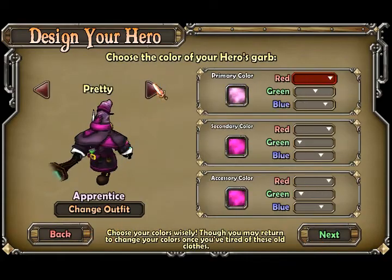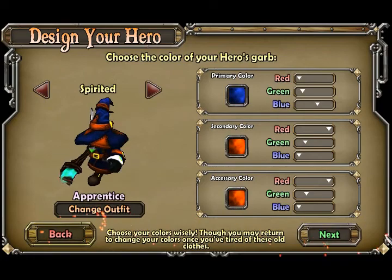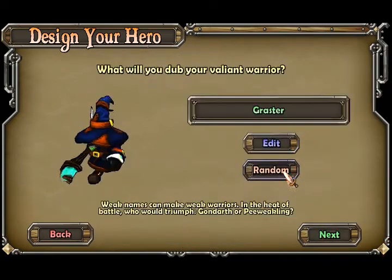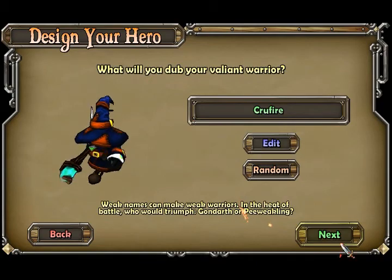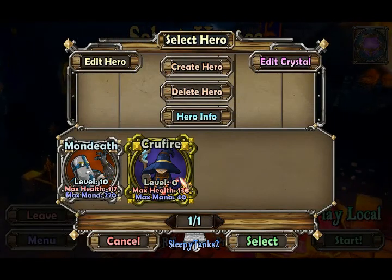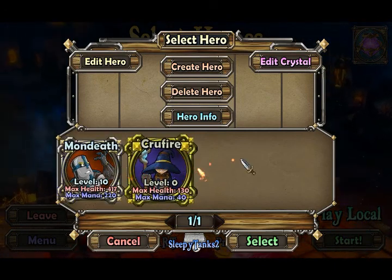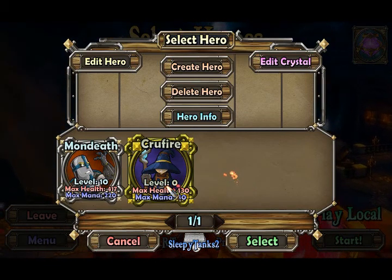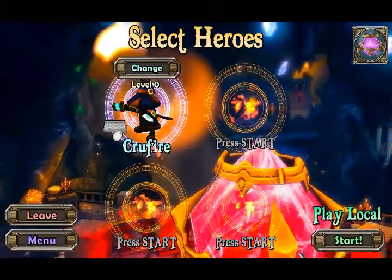They have different outfits you can use, or you can just customize your color if you want. I like Spirited - let's do that. There are also outfits you can get - I don't know how to get outfits, I don't really know a whole lot about this game. Let's just pick a random name - Crewfire. You can click edit and make your own name. So now we have Crewfire, which is level 0, and we have Mondeth, which is level 10 with an epic picture. You can switch between characters in the mission - it's fancy like that.